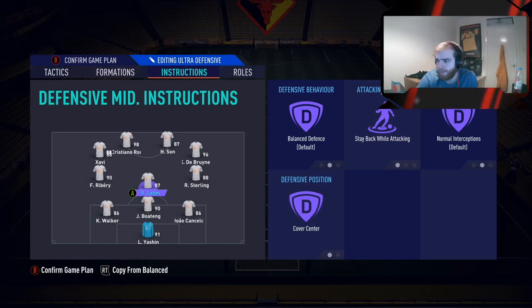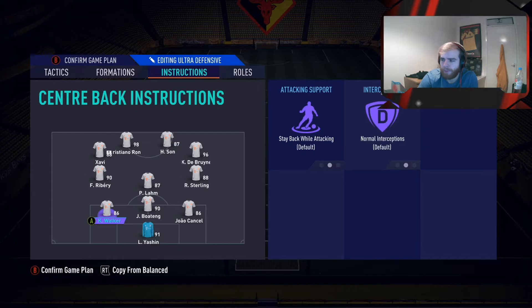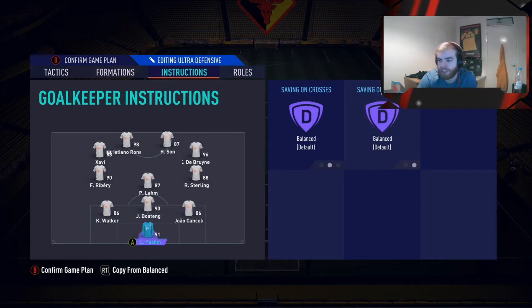Lam is our DM and he is stay back while attacking and cover centre. Then we have Walker, Boateng, and Cancelo at the back. Mine are all pretty quick, so that's why I've gone with the higher depth. Then just Yashin on normal in goal.